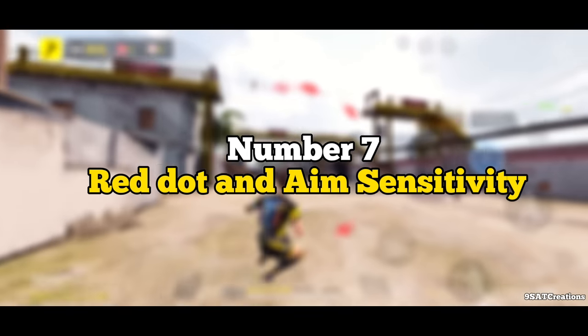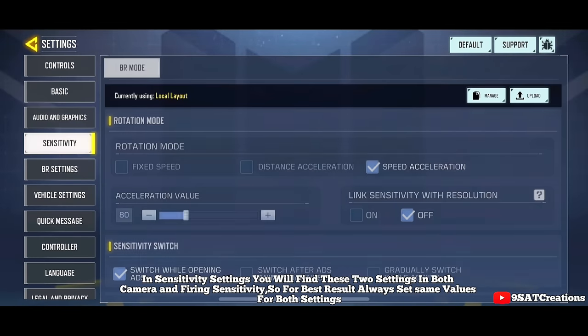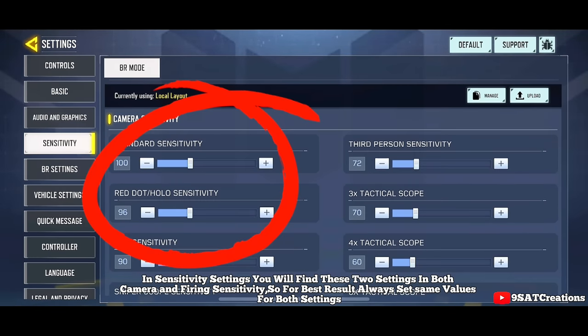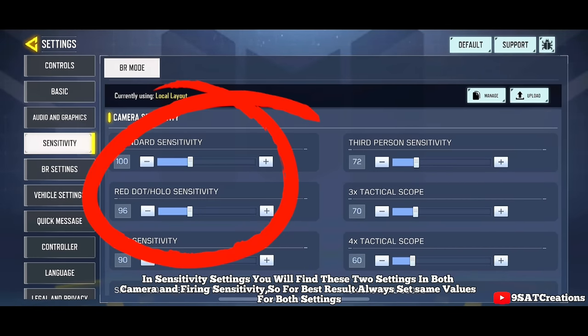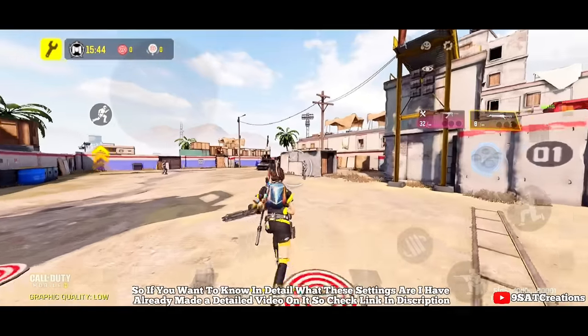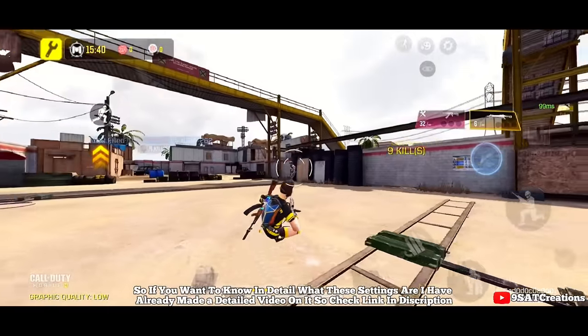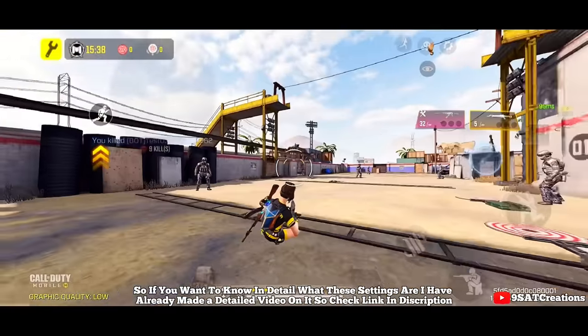Number 7: Red Dot and Aim Sensitivity. In sensitivity settings you will find these two settings in both camera and firing sensitivity. For best results, always set the same values for both settings. I've already made a detailed video on this topic, so check the link in the description.